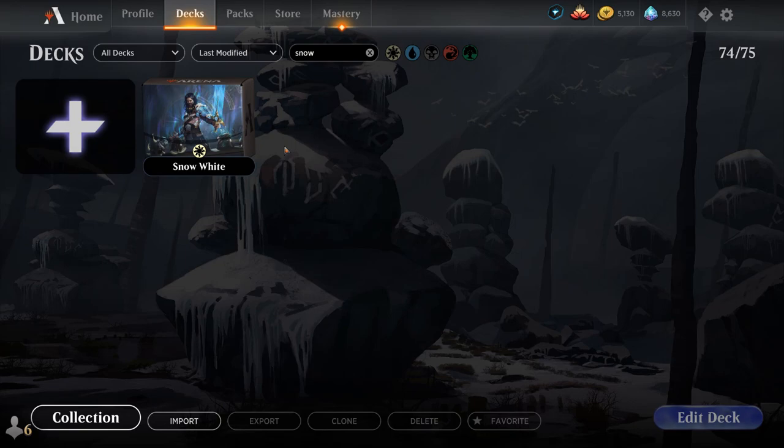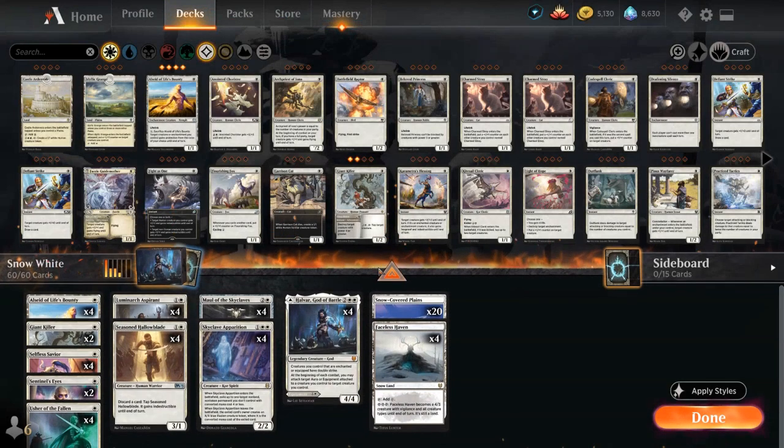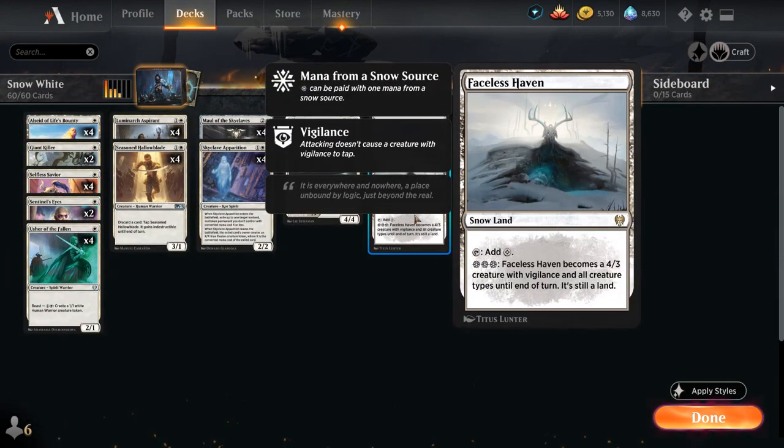Hello and welcome to another standard gameplay video. Today we're taking a look at a mono white aggro deck titled Snow White, as it features multiple snow lands including Faceless Haven, which can turn into a 4/3 creature with Vigilance as long as we can pay the three snow mana to activate it.